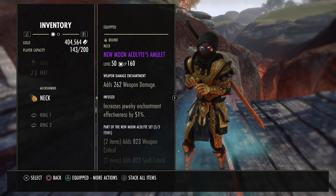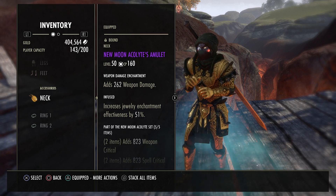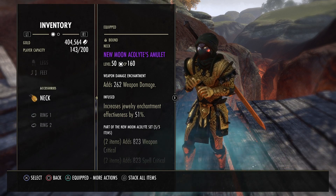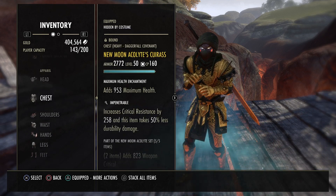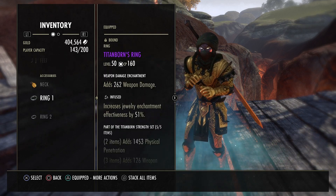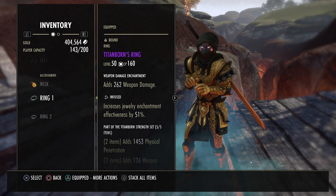As far as the jewelry, I would have run Titanborn here but I just could not get the necklace. I farmed it for a couple of hours and just could not get lucky with it. So I just crafted a New Moon necklace and min-maxed it from there with the two heavy — the heavy head and heavy chest — for the same amount of resistances as running a chest and legs. We are using infused weapon damage glyphs for this.